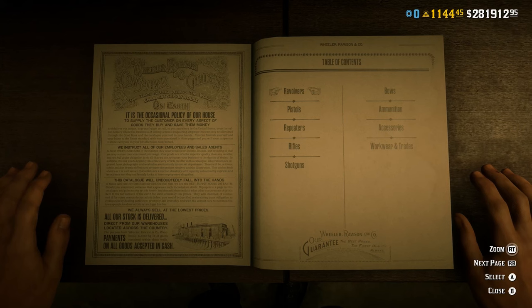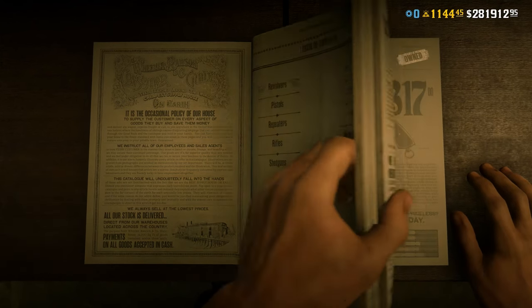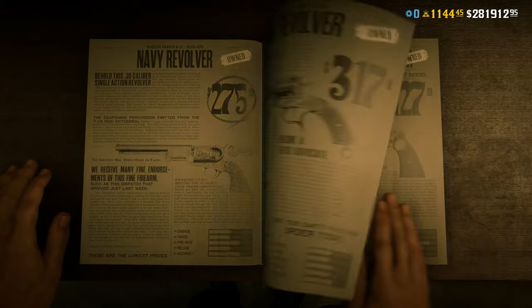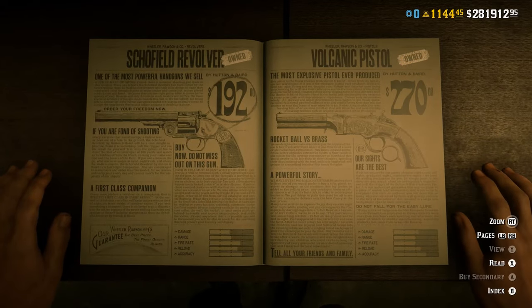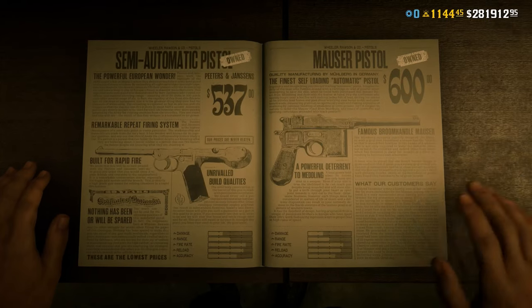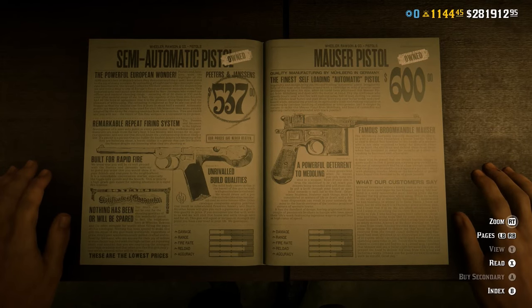Tip 24: Steer clear from purchases that aren't going to give you a positive return on investment, otherwise you're going to remain poor forever. There are so many items in the game that you just don't need, like the advanced camera for example. So just don't buy these items and you'll thank yourself down the line.